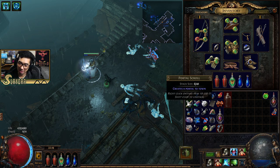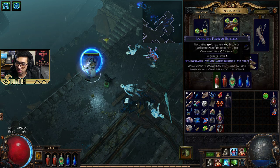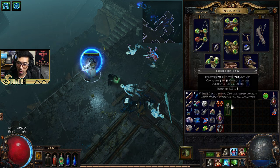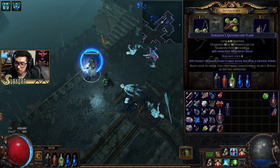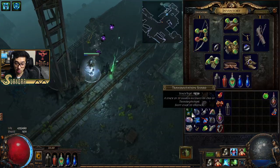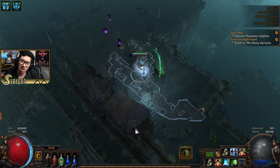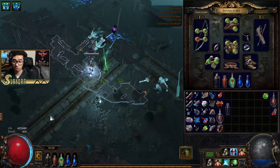This life flask heals for a thousand — we don't even have that much life anyway. I didn't want to open that one, I wanted to open this one. One of them gives increased evasion rating. These flasks can actually be rolled — you can modify them. I don't want to modify any of these actually. None of them are good enough to roll, but you can modify your items with them. I'll show you when we actually get something worth it — I'm not just going to waste currency. We are starved for currency — I haven't gotten one Chaos Orb at all.